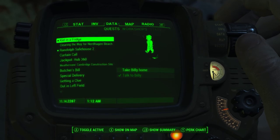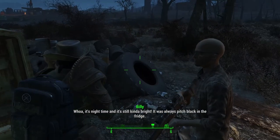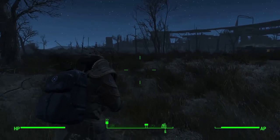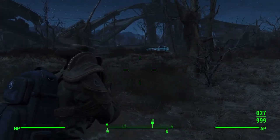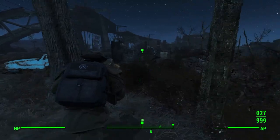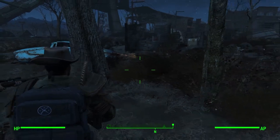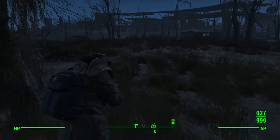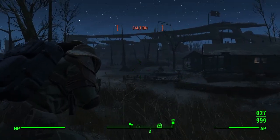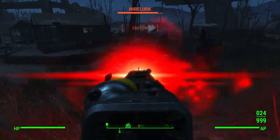Is there a map marker for this quest? That's the dead drop — let me check. There is — oh, it's on the way too. Actually wait, it's past it. Alright, screw it, we're going to take him home first. I don't want him in any danger around us. Come on, you little ghoulish kid, we have a long way to go. Oh, we've got feral ghouls over there — and a giant crabman!